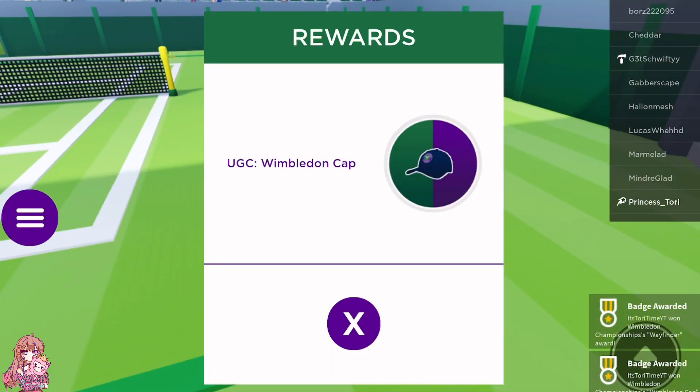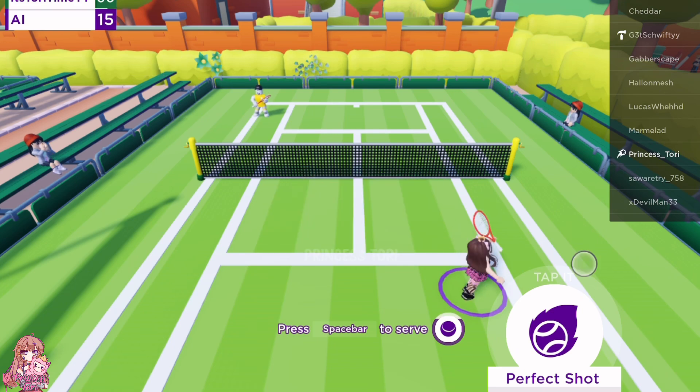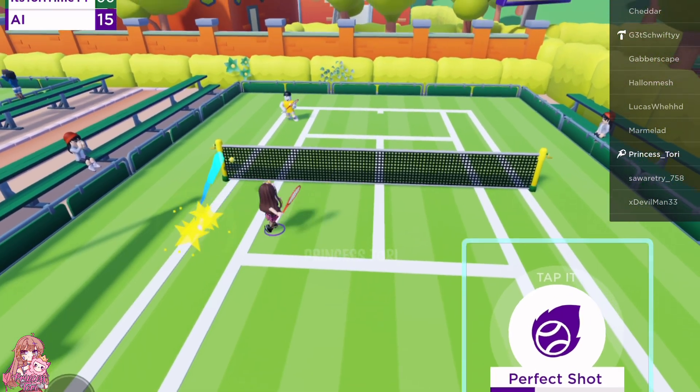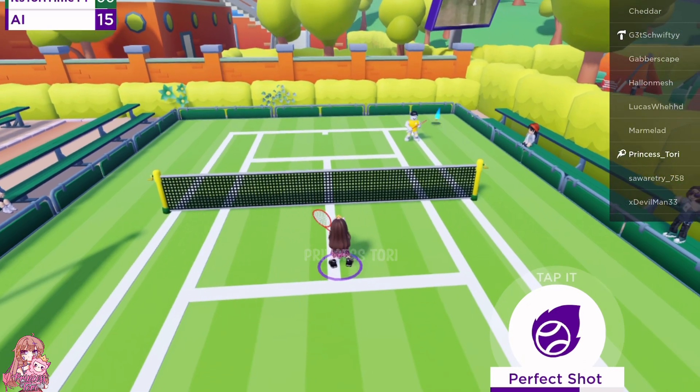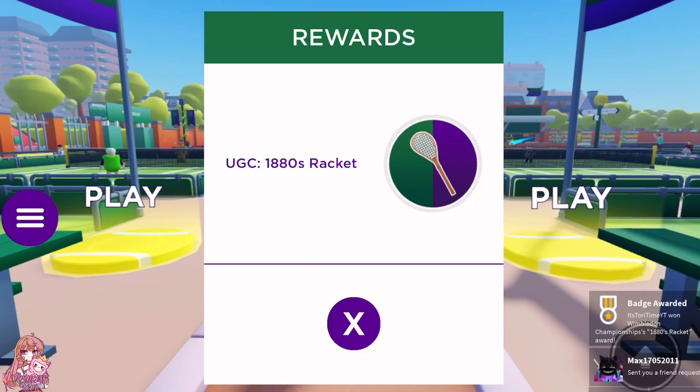Now to unlock the tennis racket back accessory, you need to reach level 4. It doesn't take very long and you can do it by just playing games of tennis constantly. You can either play against your friends, an AI, or just anyone who joins you in the game.